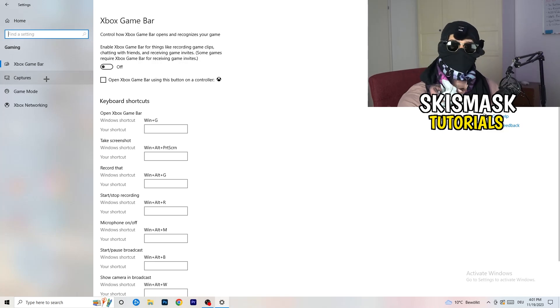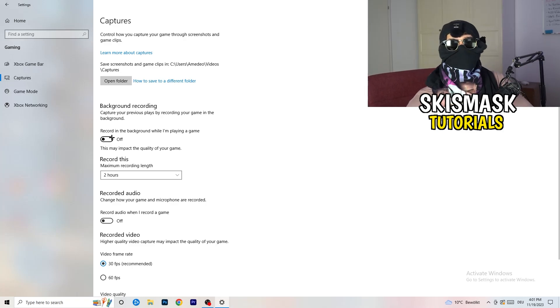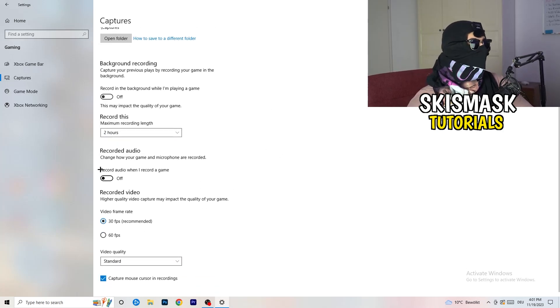Next, go to Captures on the left-hand side. Go to Background Recording and turn off 'Record in the background while I'm playing a game.' If you want to record, use something like OBS or Broadcaster Studio, which are made for recording games — not Windows. You definitely don't want something recording in the background. Also set the record duration to 30 minutes and turn off background audio recording.